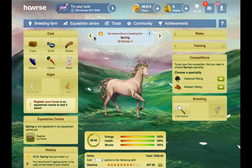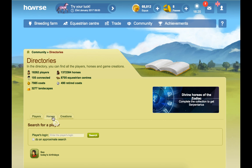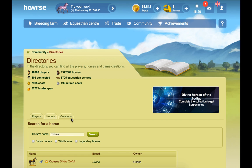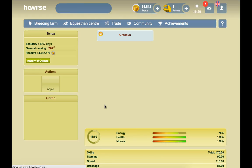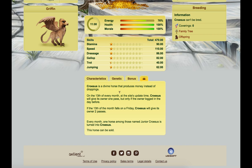If you own a Coriis, it produces Equus instead of droppings. Coriis is a divine horse that produces money instead of droppings. On the 13th of every month at the site's update, Coriis will give its owner one pass, but only if the owner logged in the day before. And if the 13th of the moon falls on a Friday, he'll give you two passes. Every month one horse among those named Junior Coriis is turned into a Coriis — so you have a chance of getting this divine if you have at least one horse on your account named Junior Coriis.